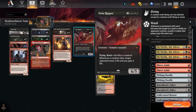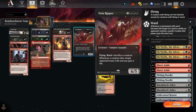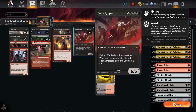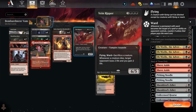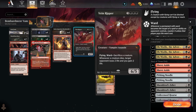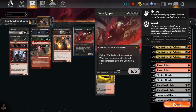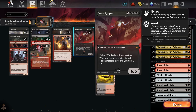If Sorin survives and you get to untap, you can use the plus one to turn Veinripper into a 7/6 flying lifelinker. If you can connect with that, a 7-point life swing almost always just stabilises you against aggro on the spot. On offence it's also a really big creature — a 7/6 flying lifelinker is immediately a three-turn clock. And the Ward-sacrifice-a-creature clause is a huge deal too: at absolute worst it still kills one of the opponent's creatures and drains them for 4.